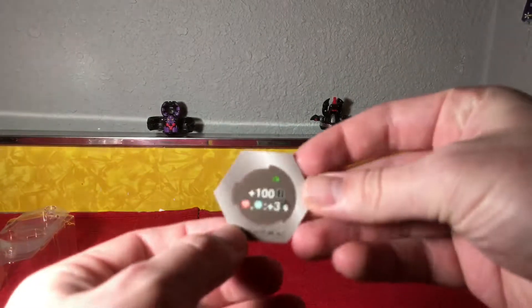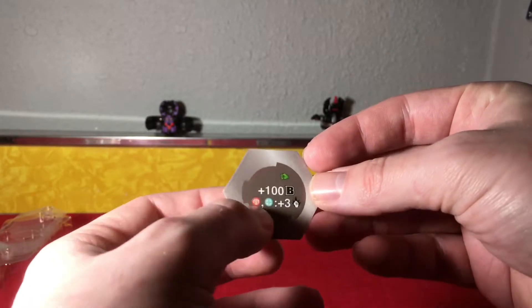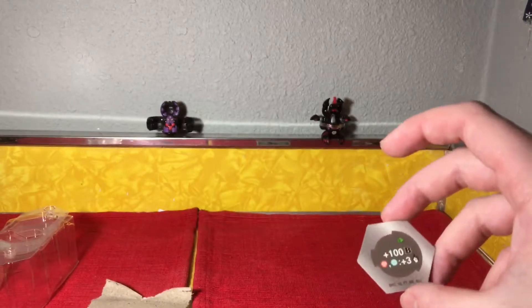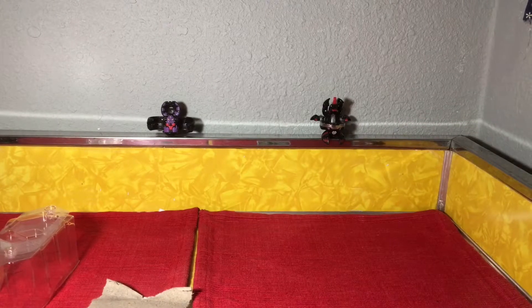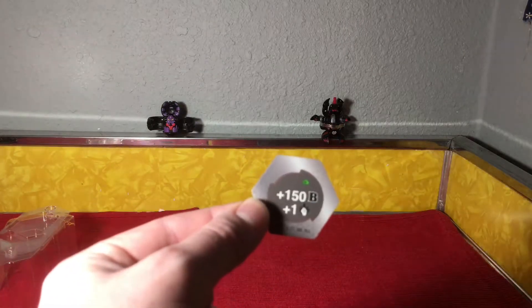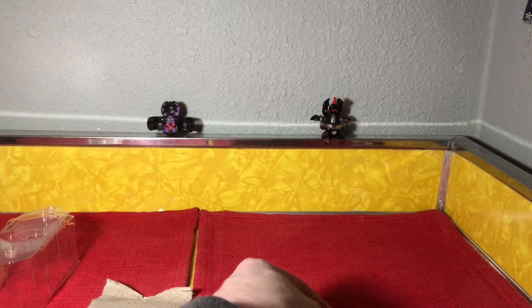Let's see what cores he comes with. He comes with a plus 100B power core — plus three power to Pyrus and to Haos. So if he were to land on that he would go up to 800B and be doing around seven damage, which is pretty crazy. And then there's also a plus 150B and plus one power core — I really dig that one.